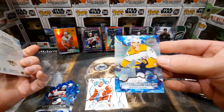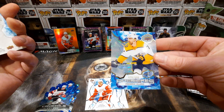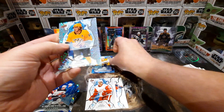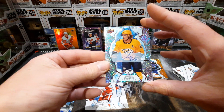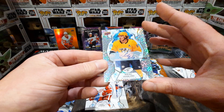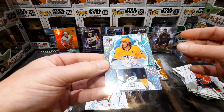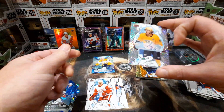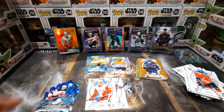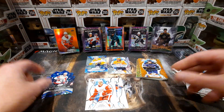We did pull an Ice Premieres — 428 of 599 — Frederick Allard. And another auto from my collection, Michael Granlin. They're not numbered — nope, not numbered. But that's an auto out of a retail blaster — that is pretty freaking sweet! Keeping the hot streak going — holy shit — and two Christmas tree ornaments. Very cool.